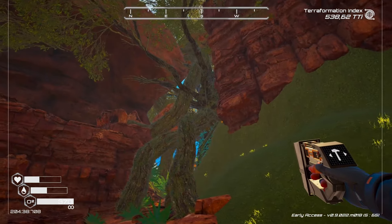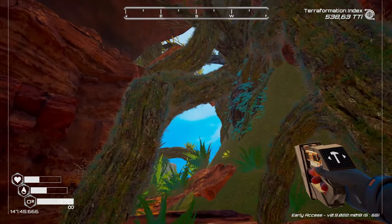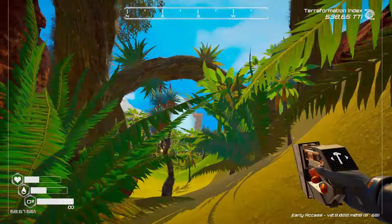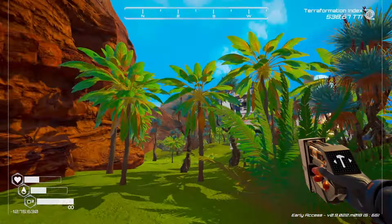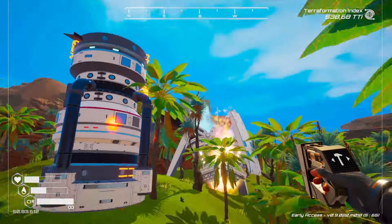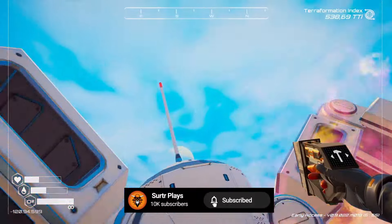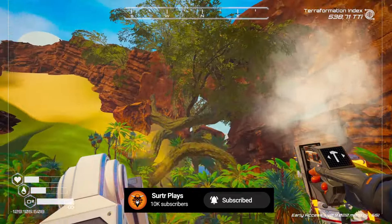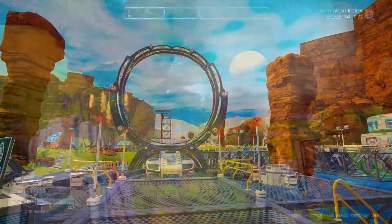What it looks like here is this really big tree grew and it just broke a whole bunch of rock out. How amazing is this - it really cuts the travel time between the north and the south of the map immensely. I've got so many trees here so it's hard to see, but there it is - that's what it looks like from this side.